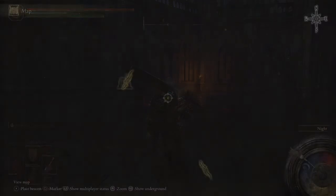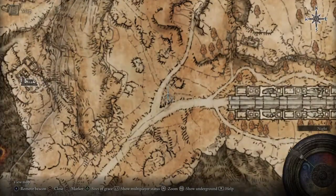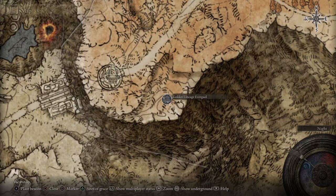To get Godfrey's Icon, go to the Altus Highway Junction — you'll have to use the Grand Lift of Dectus to get up here. There'll be a site of grace called Altus Highway Junction. Follow the cliffside south and southwest and go into the Golden Lineage Evergaol. You'll need a Stonesword Key to open it. Go down, kill the boss — he's pretty easy — and you'll get Godfrey's Icon.